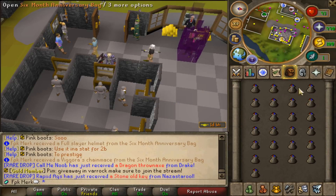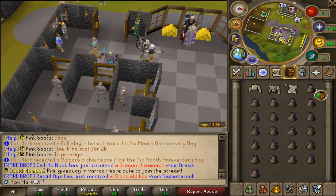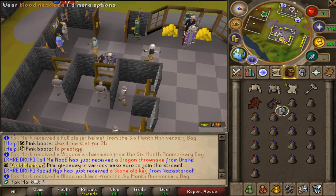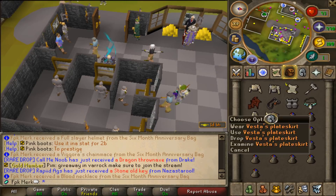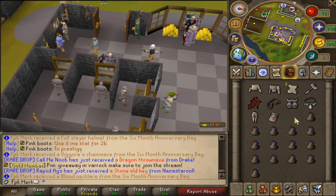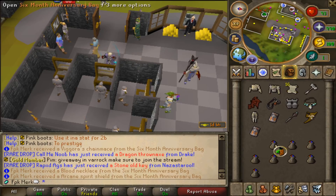Second inventory of six-month anniversary bags. Statius Platebody, Vesta Chainbody, 100 mil notes, Dragon Kiteshield, Blood Necklace — very nice! Bandos Boots, Arcane Stream Necklace, Vesta Blade Skirt, Dragonfire Shield, 100 mil notes, Surreal stuff, Arcane Spirit Shield, Dragonfire Shield again.